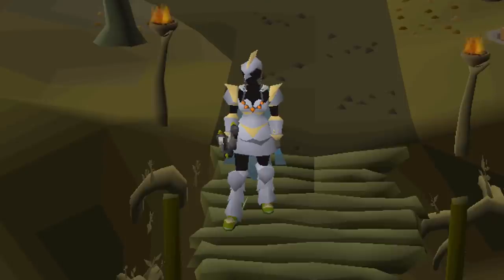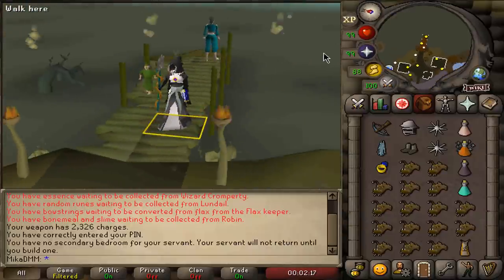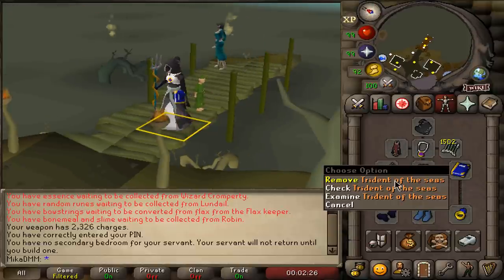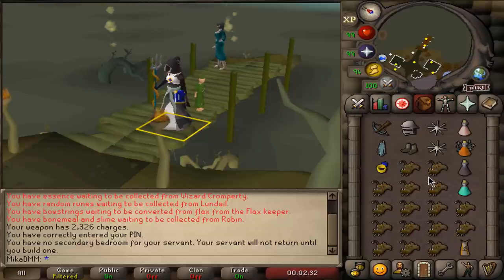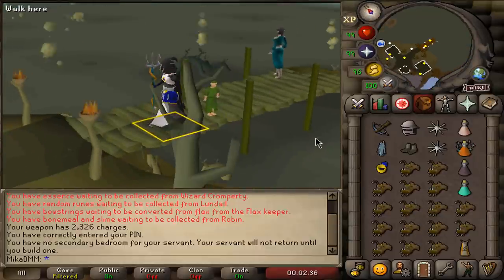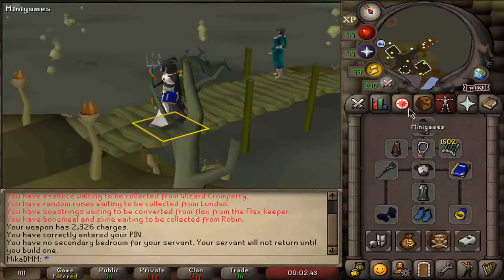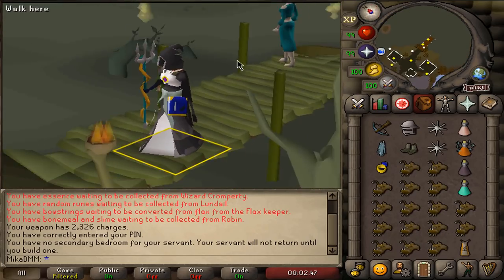Let's begin with our number one, the 100k gear setup. This altogether costs less than 100k, but when it comes to charging the trident and the bolts and the supplies it will be more than that. At the end of the hour I will show you exactly how much money the supplies actually cost — how many food we eat, how many potions we use, and how many charges we use with our Trident of the Seas. I'll show you all the expenses at the end of each hour.